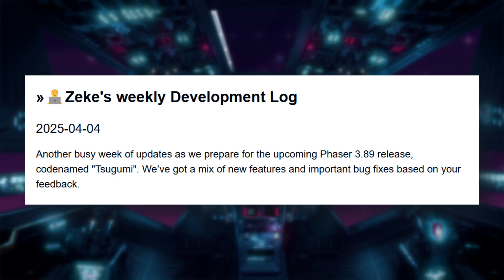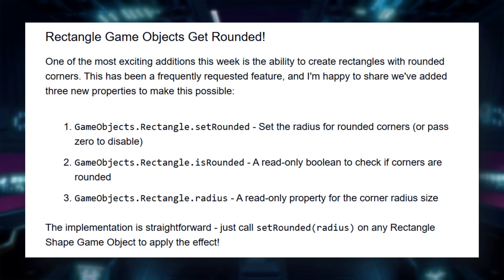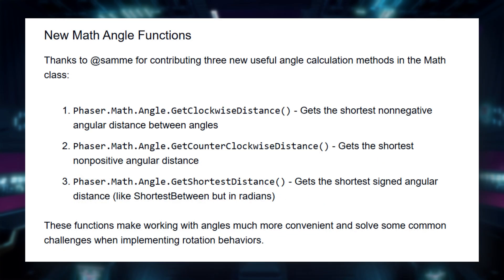And Zeke's working towards the Phaser 3.89 release. Here's what's new: rounded rectangles — you can now round corners on game object rectangles using setRoundedRadius, a small but frequently requested feature. New math functions: thanks to SAM, Phaser's math library now includes handy new angle tools.